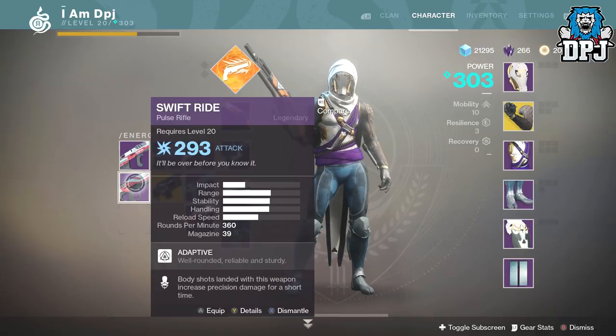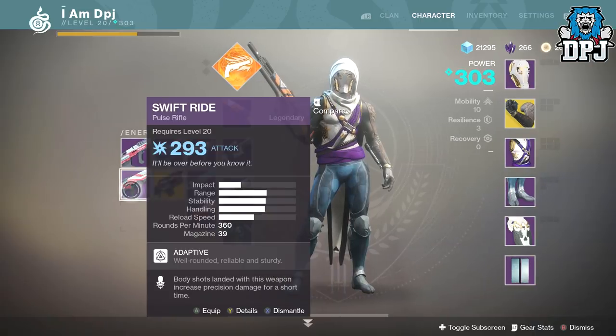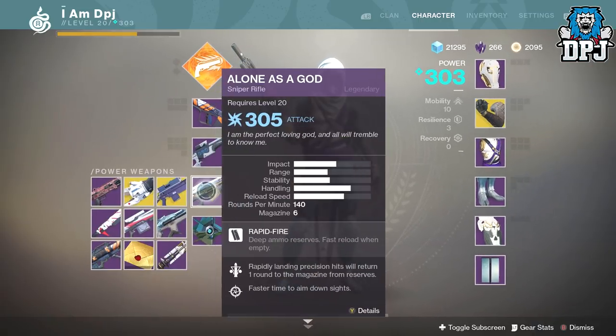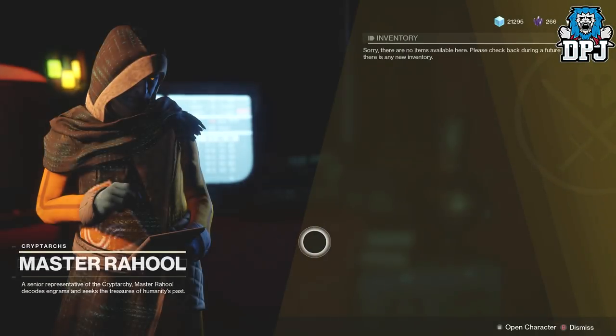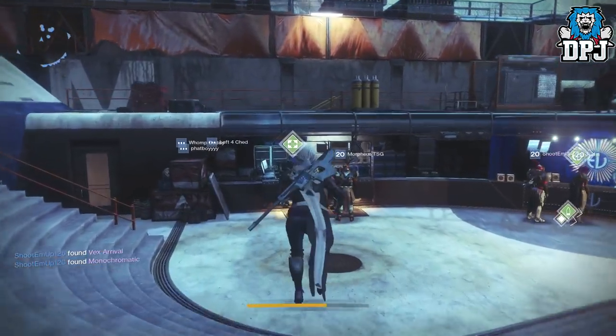Weapon-wise we got Swift Ride and Swift Ride again — same weapon, same level, different burn. I think I got a fusion rifle too but it must have gone to the postmaster because my power weapons are full.